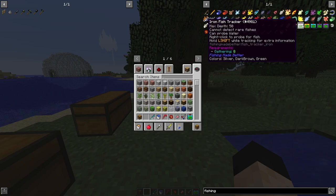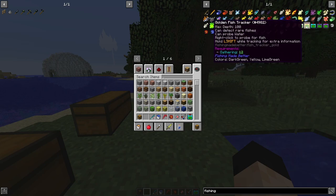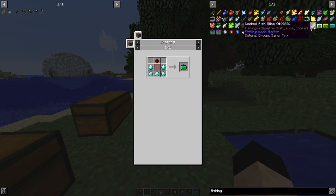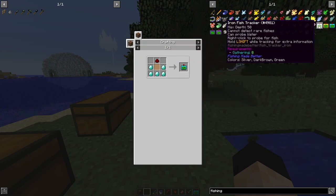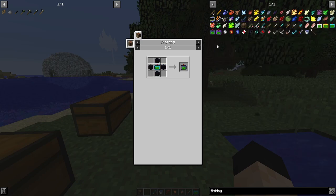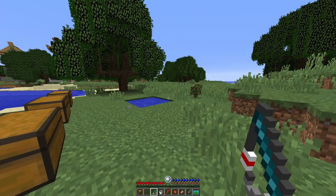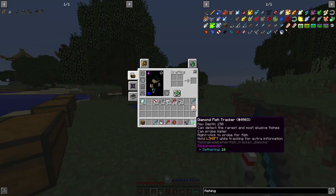You're also going to need to make a fish tracker. There are different kinds of fish trackers: iron, golden, diamond, obsidian for fishing in lava, and void for fishing in the void. The diamond tracker is crafted with stained glass, same with gold and iron. The obsidian one uses four pieces of obsidian surrounded by the diamond tracker. The void tracker uses eyes of ender.